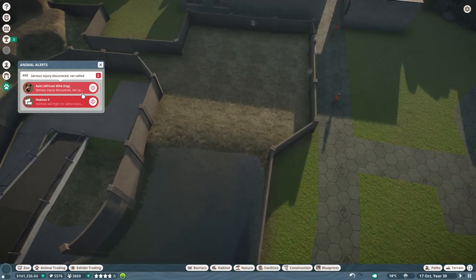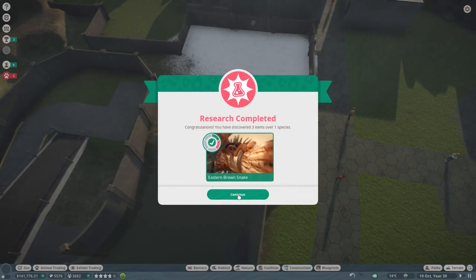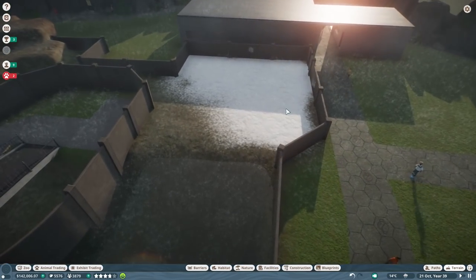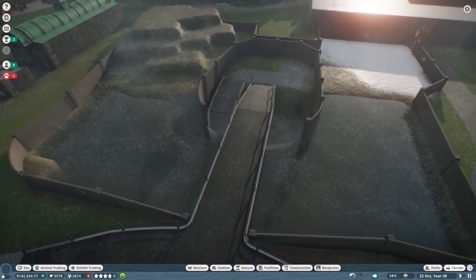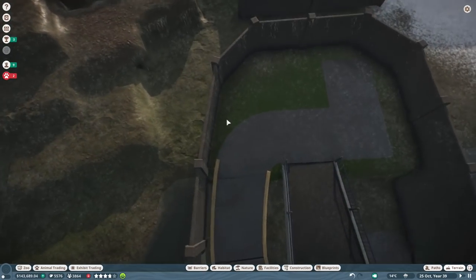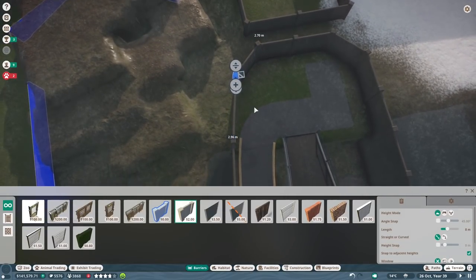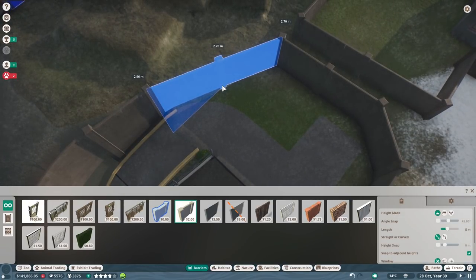I'm going to go into play mode now to make sure it does the job, and then put in snow in here. Serious injury discovered - oh my god! Oh yeah because they're fighting - I mean it's not fine but it's okay. Eastern brown snake - just keep on researching! Now we have snow in here which is pretty okay. Could it please stop raining quickly? We have to wait until it stops because I didn't want rain while building.